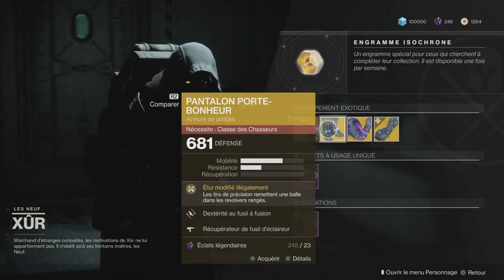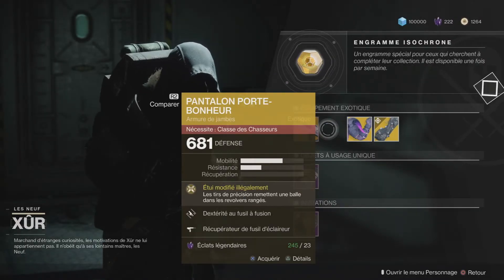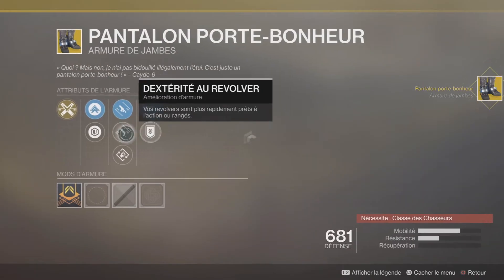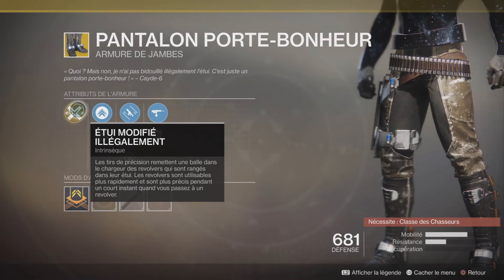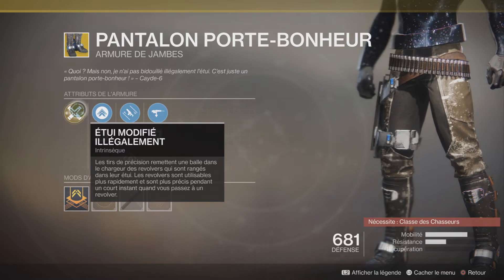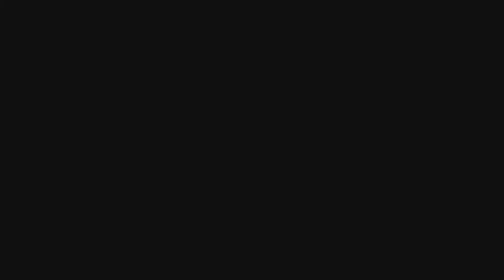On passe aux armures. Pour les chasseurs, on a Porte-Bonheur. La marque principale, Étui modifié illégalement : les tirs de précision remettent une balle dans les chargeurs de revolvers rangés dans leur étui. Les revolvers sont utilisables plus rapidement et sont plus précis pendant un court instant quand vous dégainez un revolver.